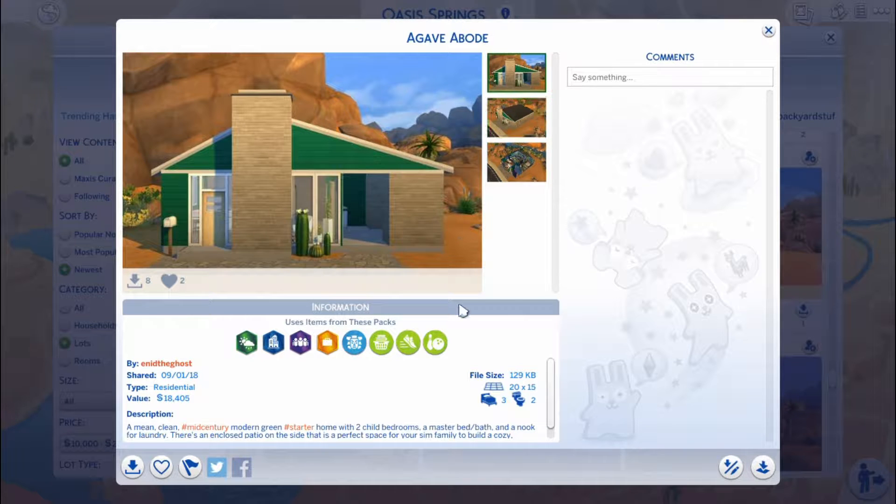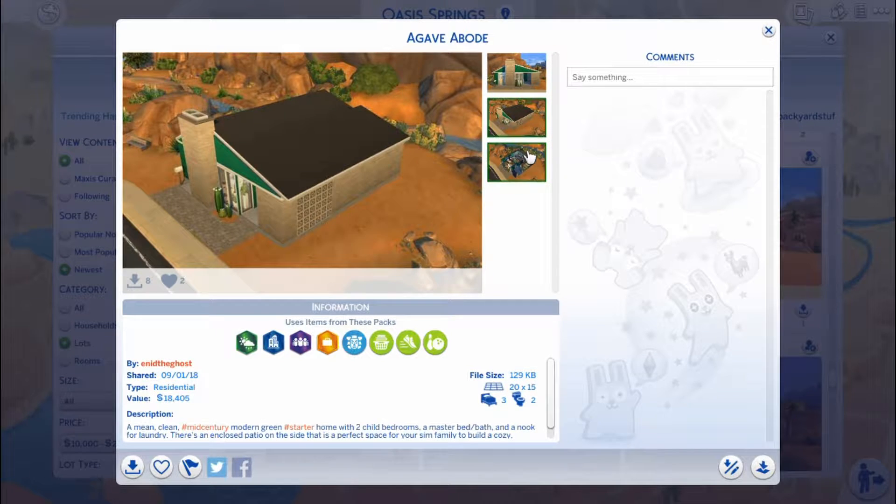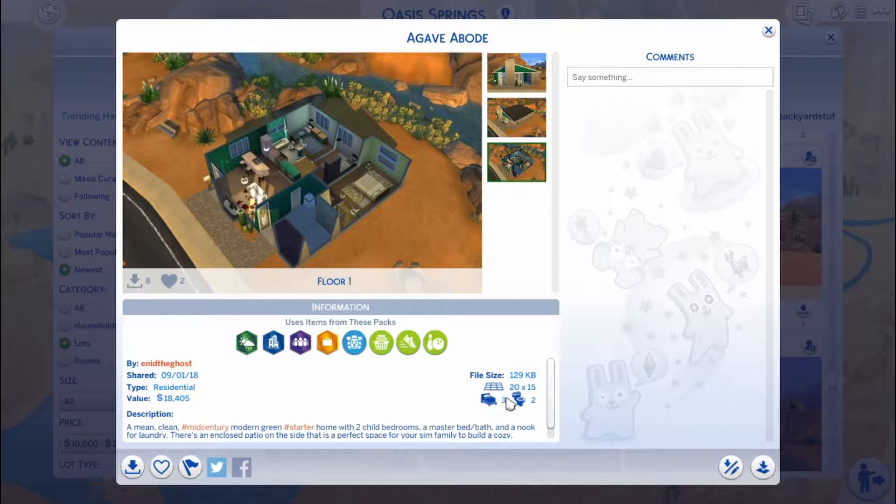I realized in the rules we're supposed to be living in Oasis Springs — I read it even in the first episode and just didn't do it. So it has three bedrooms and two bathrooms. I'm thinking this would be Haley's room, Madison can have one of these rooms, and we'll just have an extra room in case she has a friend over. I like how this house looks. It's by Enid the Ghost — or however you say it.